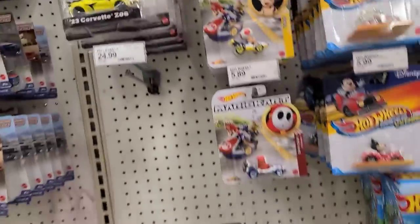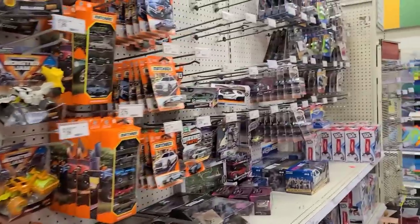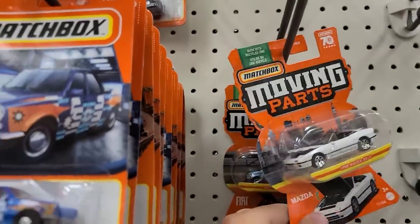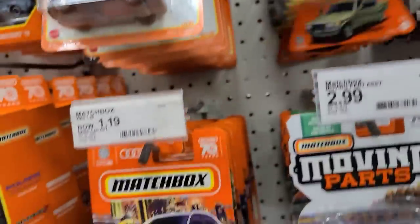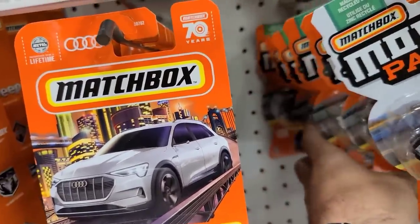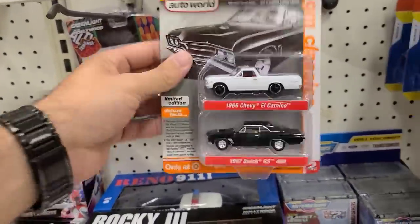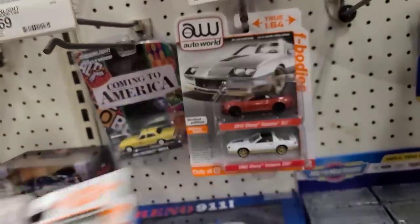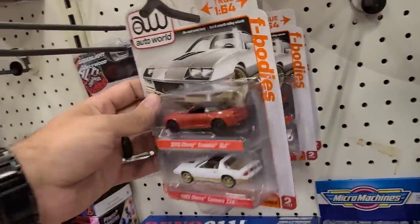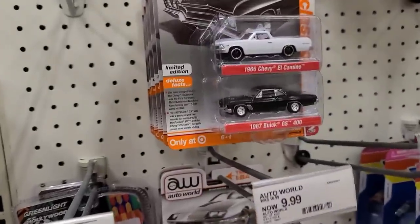NASCAR Authentics are pretty empty. Let's see what that other gentleman was looking at. Here's a pretty cool Mazda RX7 with an opening hood, all white. There's a Mercedes Unimog, a new white Mustang, the Country Sedan, and a couple of different cars back there. These are what he was unloading — he found himself a White Lightning. We'll look through to see if we can find any Auto World Ultra Reds, but I think he just cleaned out this section.